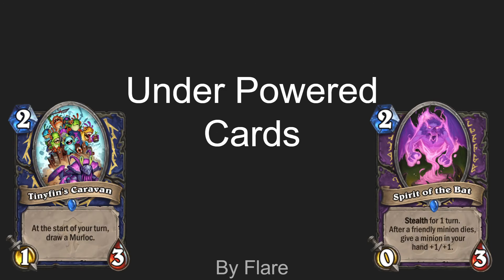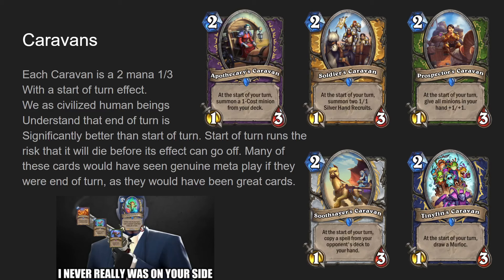Welcome to my PowerPoint about underpowered cards. Let's start with Caravans. Caravans are cards from Forge of the Barrens and there are five of them.